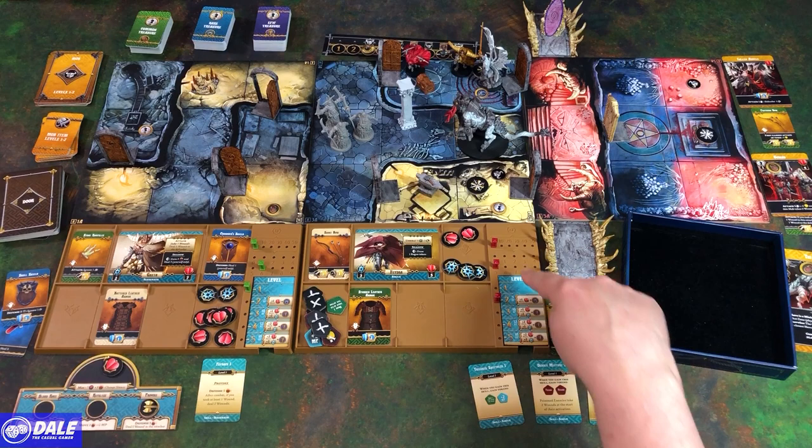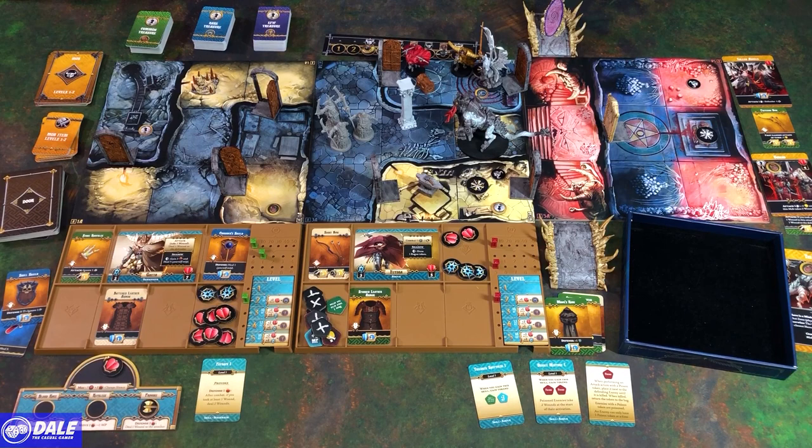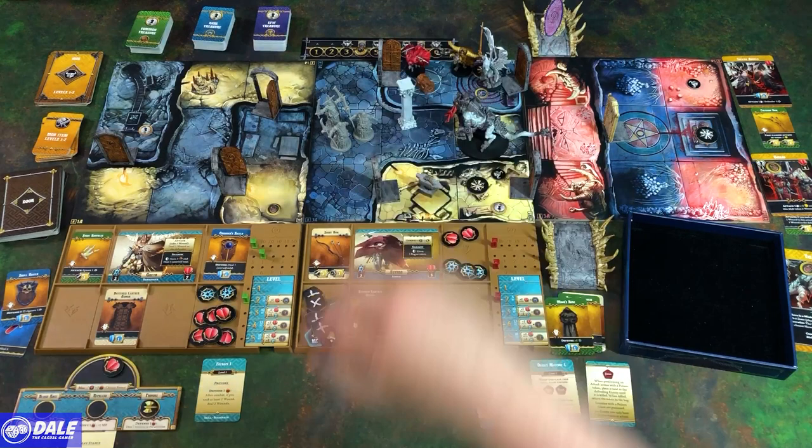Leveling up: the Rogue reaches level two. She gains extra health, adds a rare into the treasure bag, and takes the skill Soothing (level two, any stance) placed in the Reckless spot — spin one to heal two. Darkness advances: a rare token is added to the treasure bag.